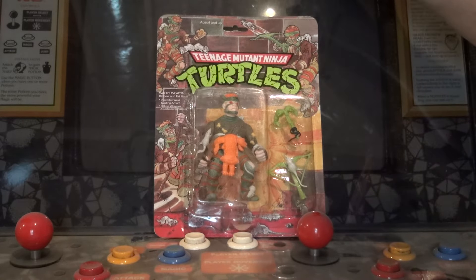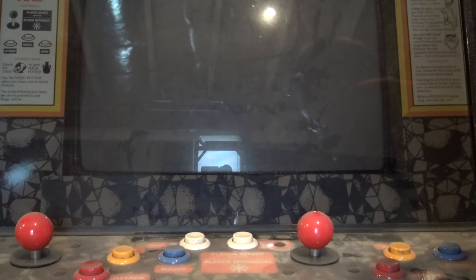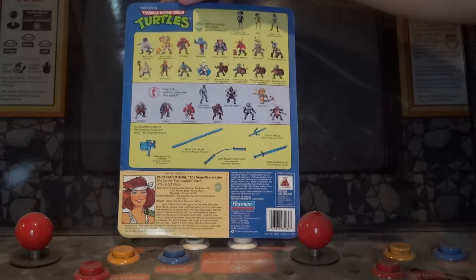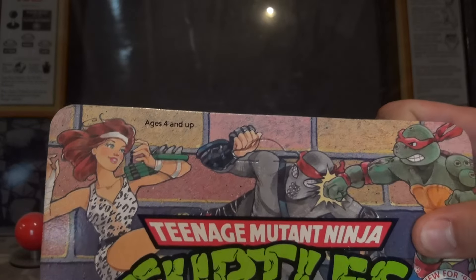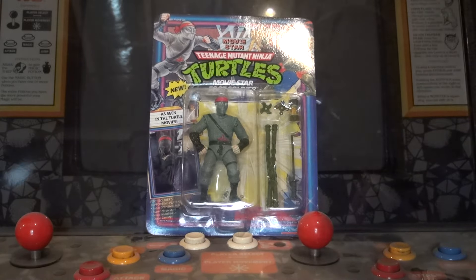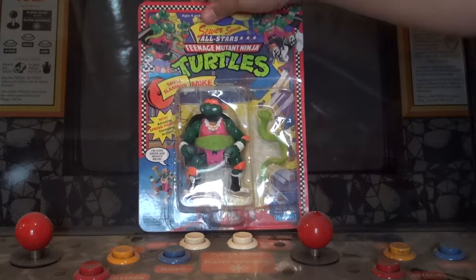You have the Rat King, mint on card. You have April the Ninja Newscaster — this one is unpunched. Actually, unpunched — let me explain, in case some people don't really know what that means. Then you have the Movie Star Foot Soldier. Then you have Shell Slamming Mikey.